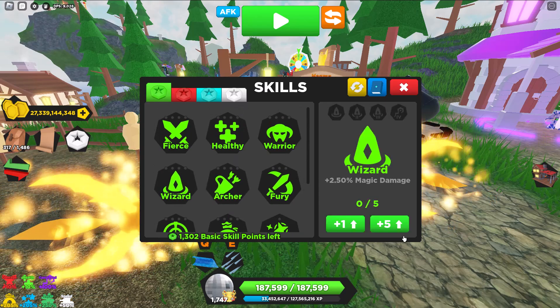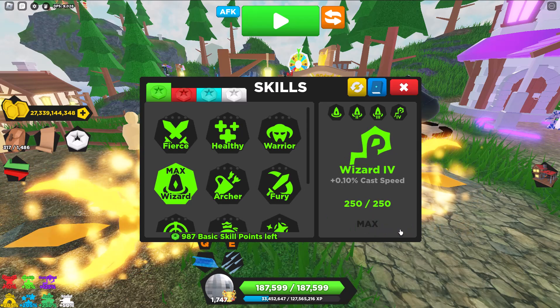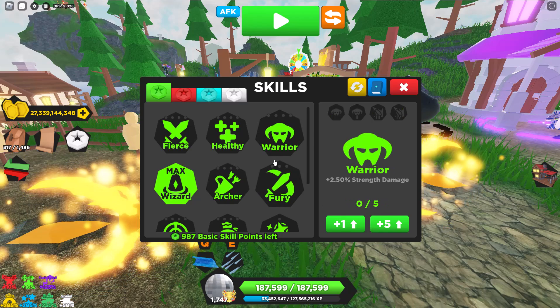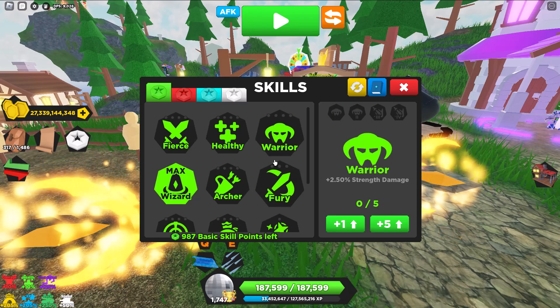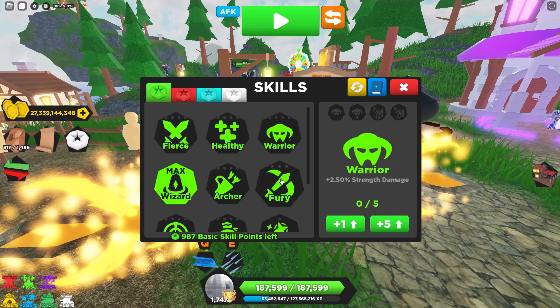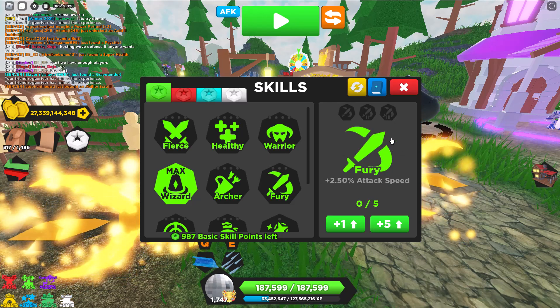Most important thing: level up Wizard. Wizard is very helpful for cast speed and damage. Obviously, we're not going to level up Archer or Warrior, mainly because this is not an Archer or Warrior build. Also, Fury only affects Warrior — it even has a sword on it. Attack speed means the sword attack, just letting you know. I used to level this up thinking it would work for Mage, but found out it didn't.